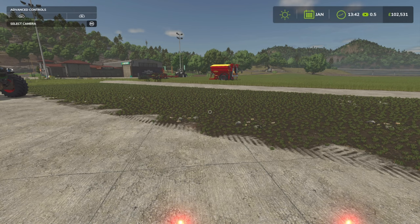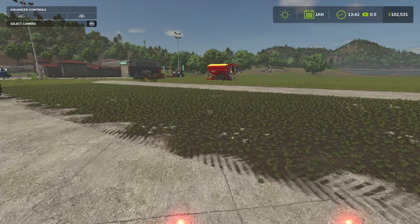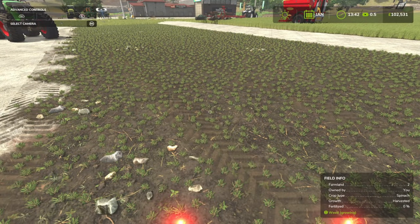So in terms of the actual order, the optimal planting sequence is: Mulch, Lime, Fertilize, Plough, Drill, Roll, Fertilize and Herbicides.